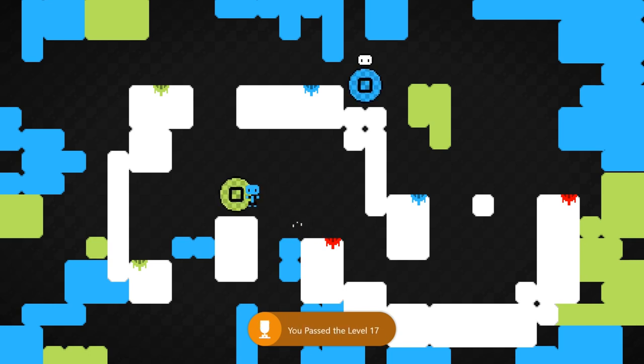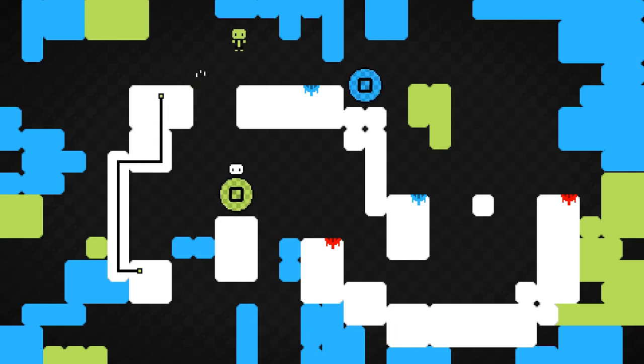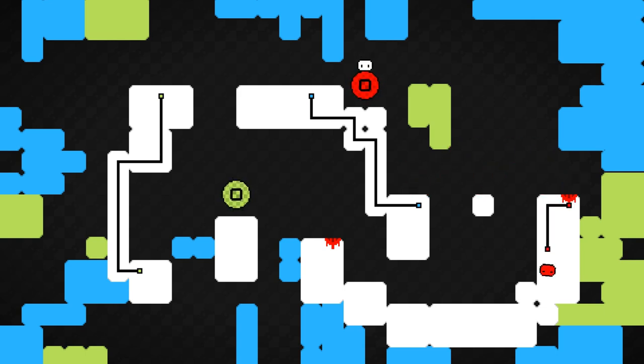Starting off, head to the left and change your color to green, and then drop down to the left and connect these two green pipes together. Then head off to the right, change your color to blue, drop down, and connect these two blue pipes together. Then change your color to red, jump across to the right side, and connect the final two red pipes together.